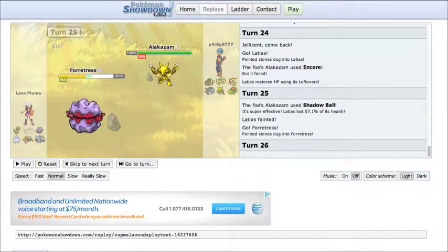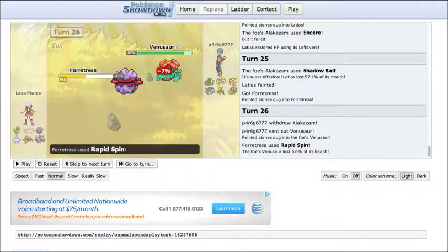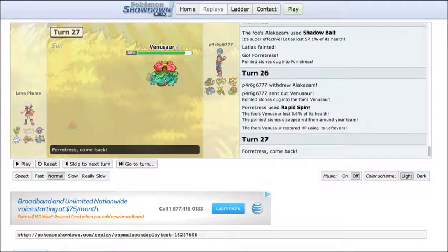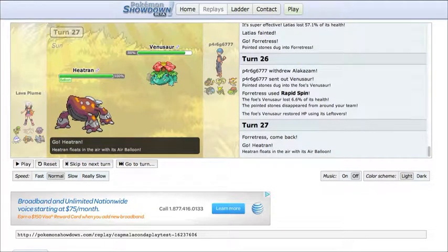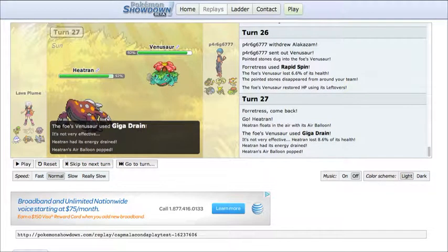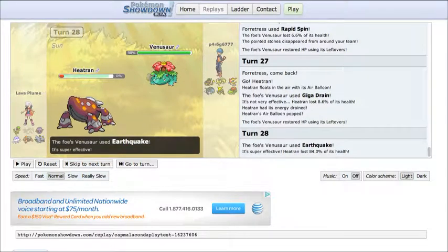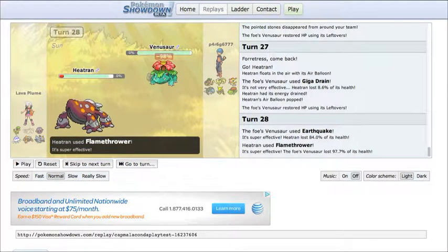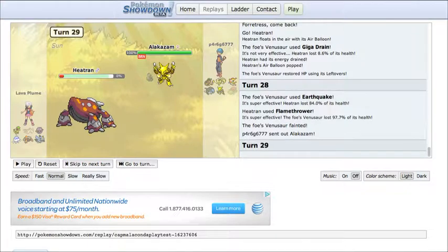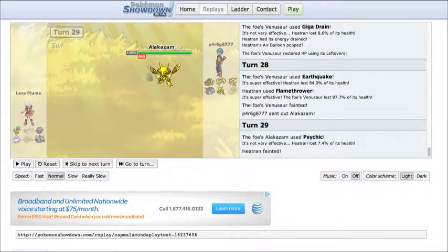He goes into Forretress. I didn't want to get hit by a Gyro Ball, so I switch into Venusaur. He Rapid Spins away my Stealth Rocks. I go for Giga Drain — I predicted Heatran to come in, but there wasn't much I could do about it. Sludge Bomb or Earthquake wouldn't have affected it; I just wanted to break Heatran's Air Balloon. I decide to sack my Venusaur — looking at his team, I didn't think Venusaur would be that useful. I go into Alakazam because I outspeed it and kill the Heatran. That's a big threat to my team — gone.